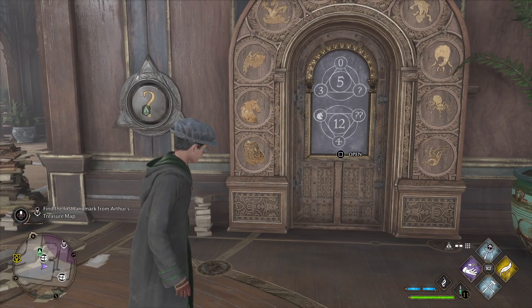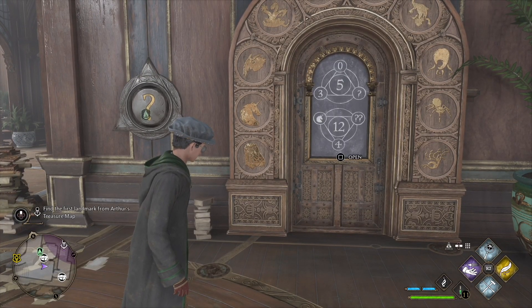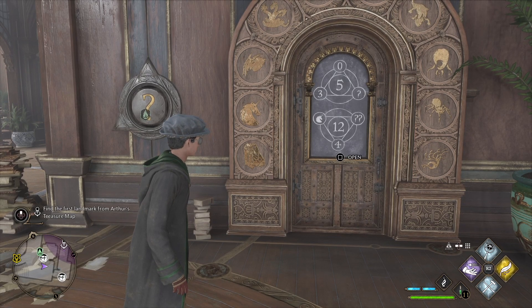Let's have a look at Door Puzzle 5 and 12 in the Astronomy Wing in Hogwarts Legacy. By the end of the video we're going to have the door open for you.